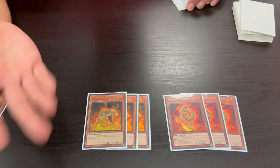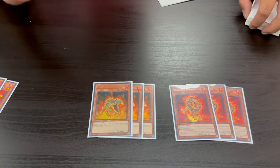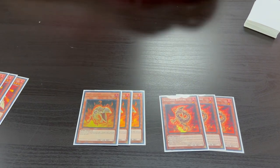The other ammo cards are three Volcanic Shell. Volcanic Shell in the graveyard lets you pay 500 Life Points to add another copy to your hand. This is continuous advantage — as long as you keep pitching them, you keep getting another one. It's a great way to cycle through your deck. These are Level 1 monsters, which will be relevant for another card.